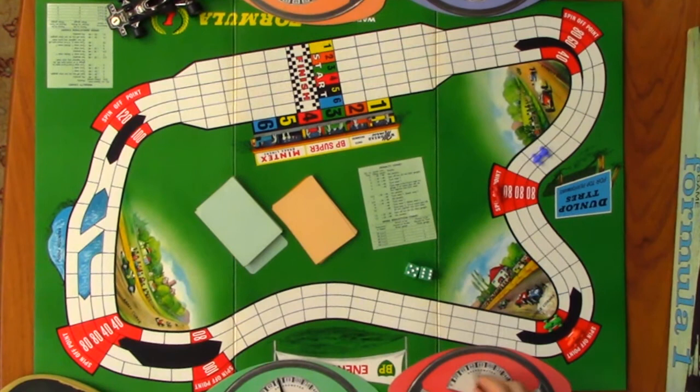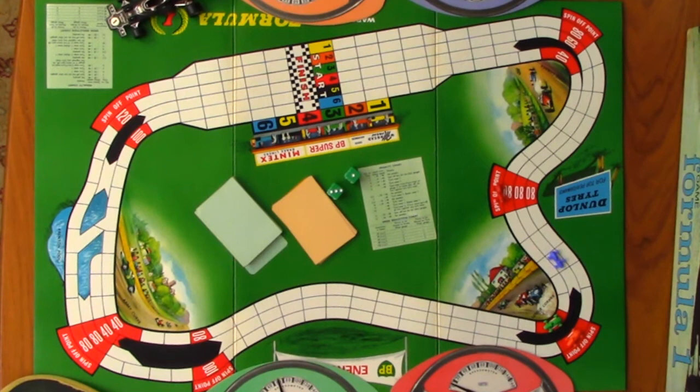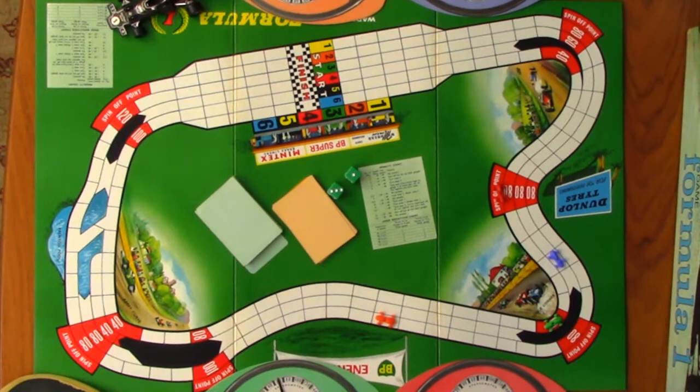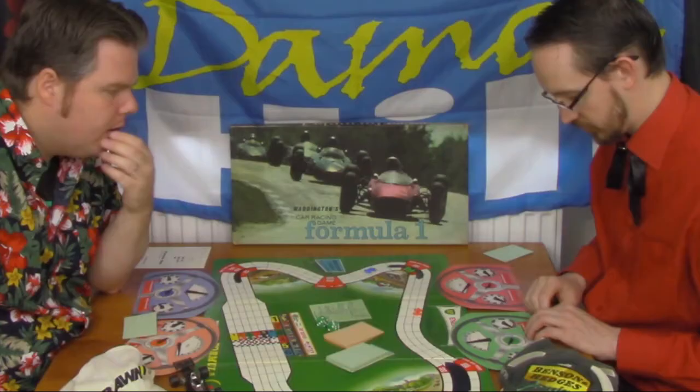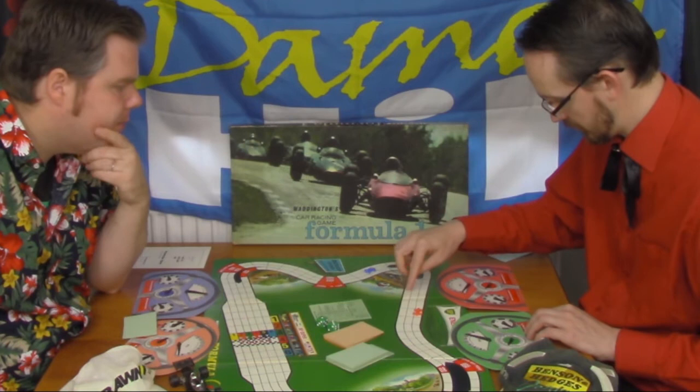I'm going to stay on 100 as well - 20, 40, 60, 80, 100. You've been very unlucky with your dice rolls. Four - tyre wear one. Back to the McLaren - I'm going to go full speed up to 160. Eight spaces - one, two, three, four, five, six, seven, eight. Over to you. You can go up to 120 there - right behind me actually. One, two, three, four, five, six. You've recovered from that first spin very well. Don't think I'll recover from the second spin quite as well.